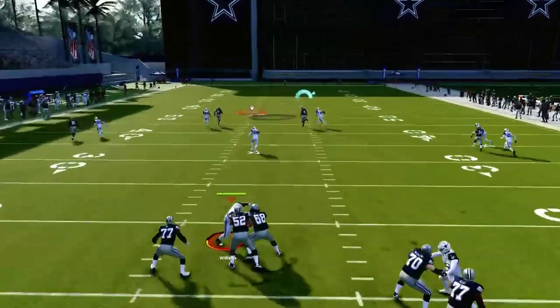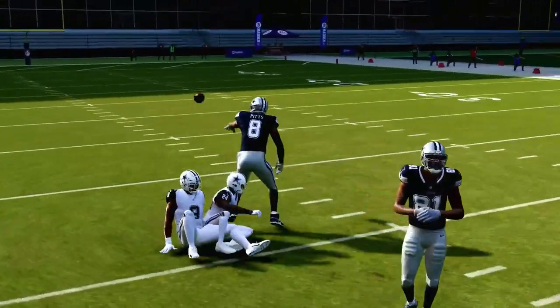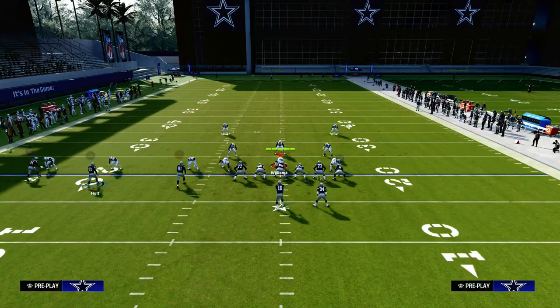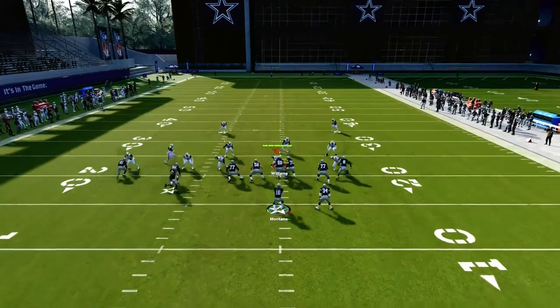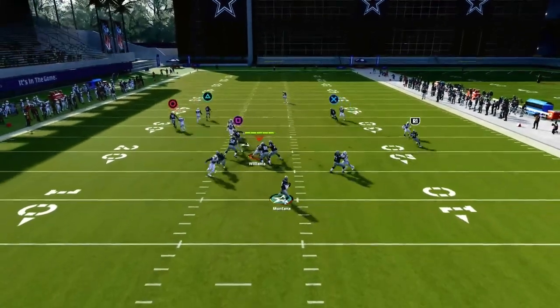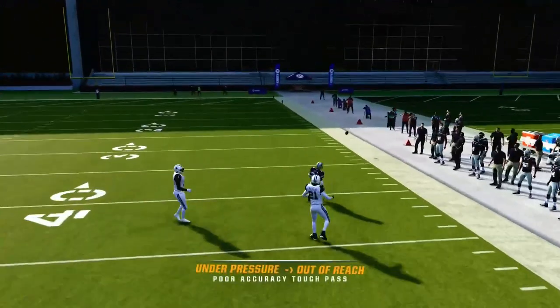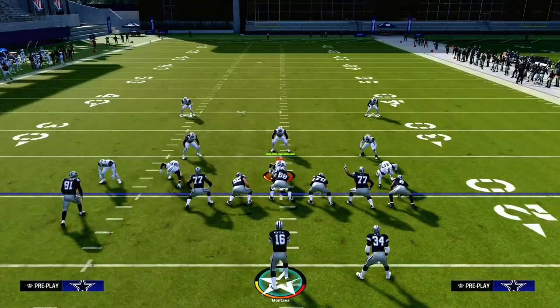If they are in man coverage, one of the best routes in the game is this streak route — or rather, kind of an inverted post route — to the tight end. That's going to do a really good job of cooking man coverage. Now, if they put a middle-of-the-field safety there, then another route you have is the running back wheel route to be able to attack man coverage as well.